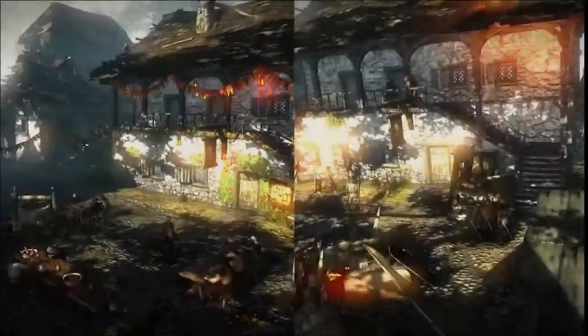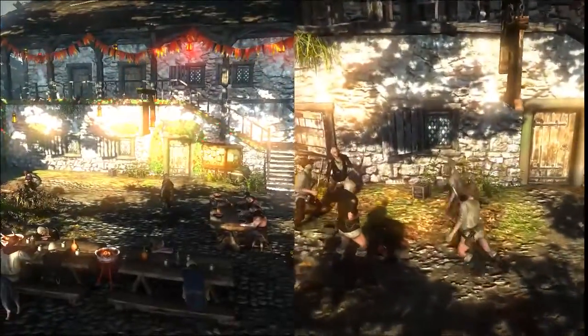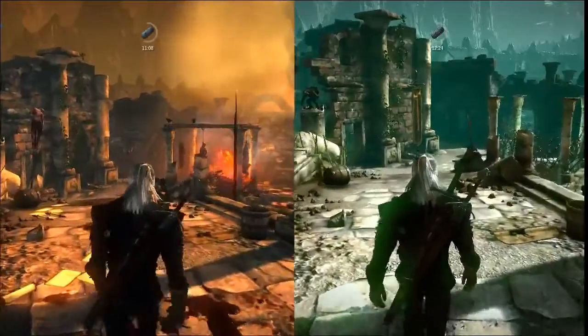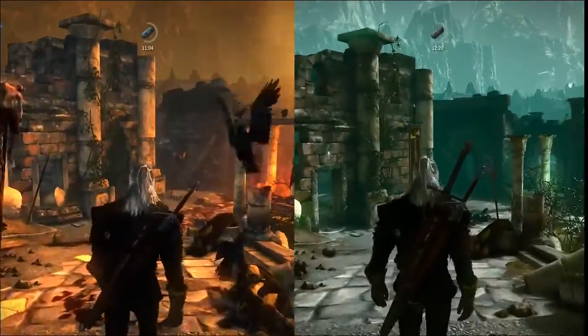In the following video you will see how your choices will influence your playthrough, not only at the end. The differences aren't just a change in one colour, but consist of many different assets we had to add or delete to particular scenes.